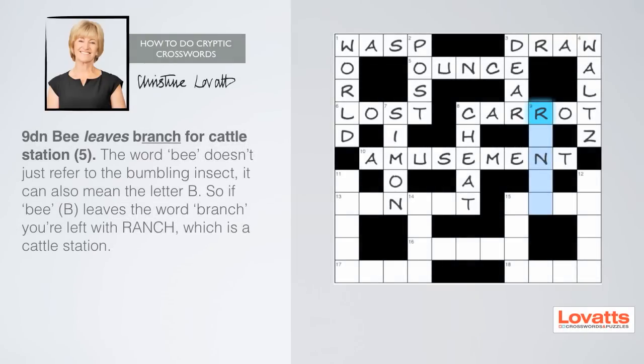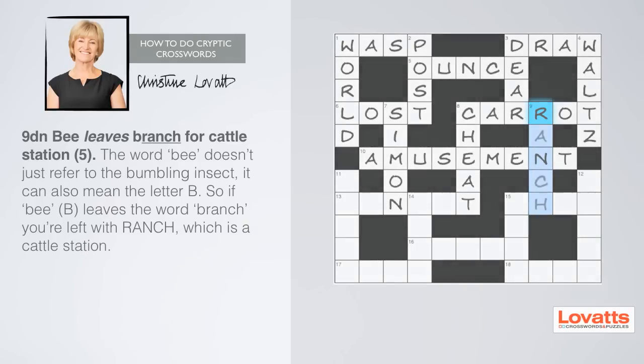Nine down: B leaves branch for cattle station, five letters. There's often a reference to an individual letter in cryptic clues and this is an example. B isn't just a bumbling insect — it can also be the letter B. So if the letter B leaves 'branch', how does that relate to a cattle station?